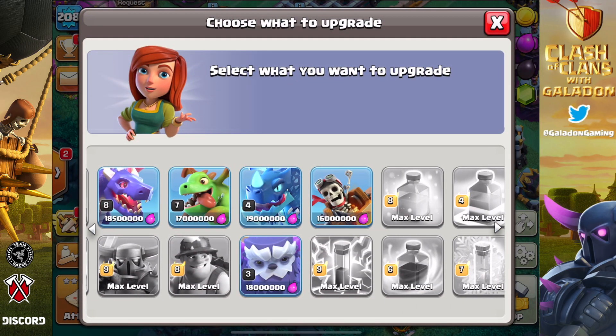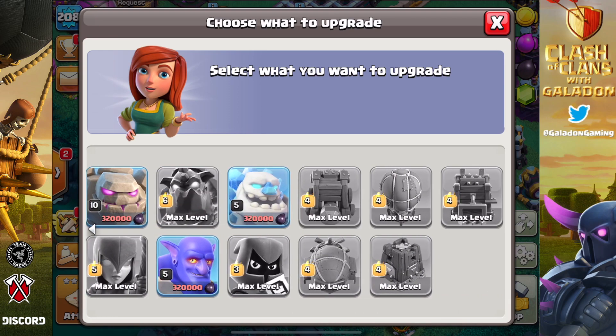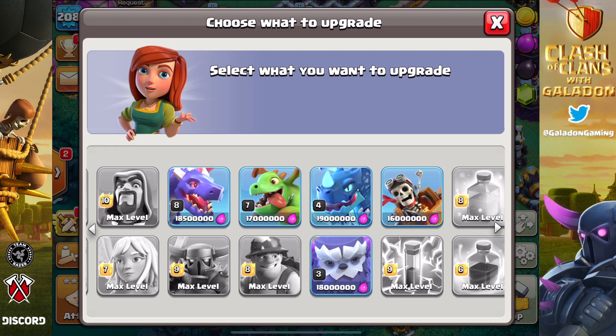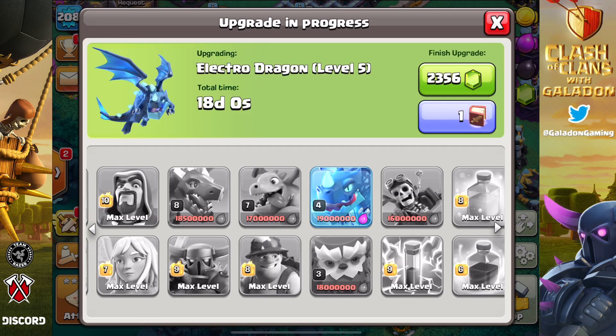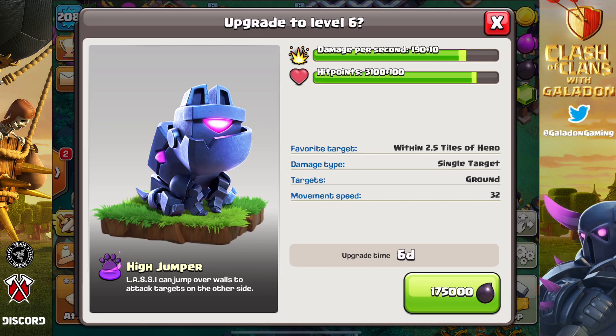Back at home, the lab needs an upgrade — and oh gee, if it isn't 19 million elixir for an Electro Dragon. I have no words. I want to give a special shoutout to all the free-to-play players at Town Hall 14 who are farming and maxing out their accounts. I honestly don't know if I could do this. No Cash Clash is supposedly going to get there someday, but holy man.